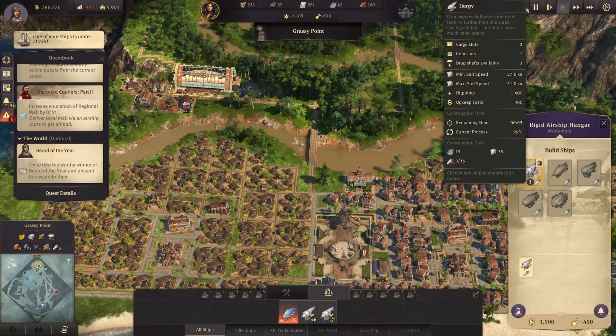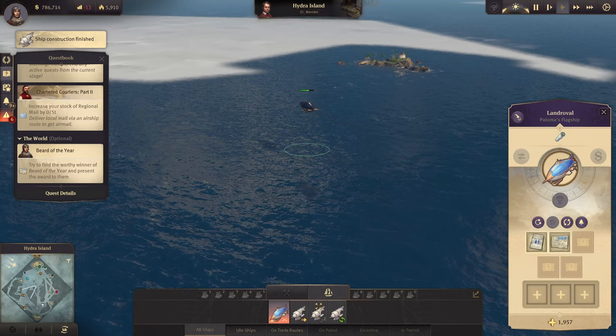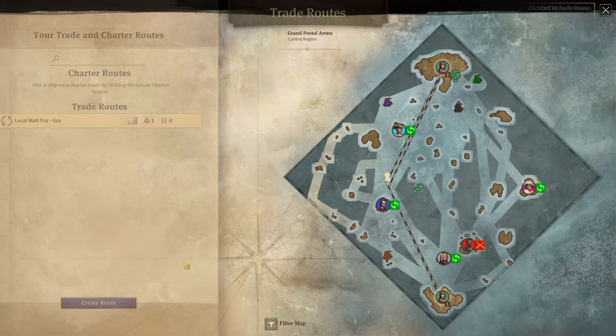I want to put the second trade route on the route too, because one is not enough — it's just too far. What I'm going to do right now is not give it out; I want to store as much as possible.